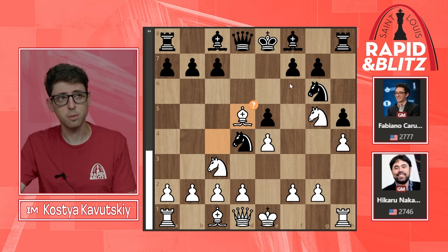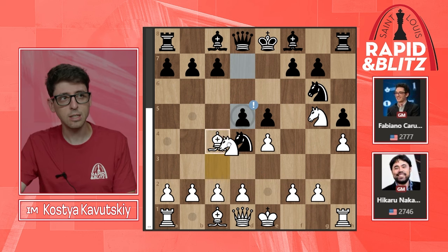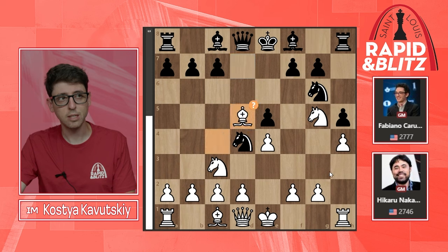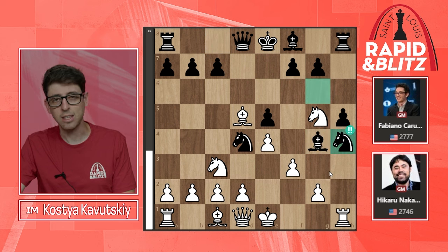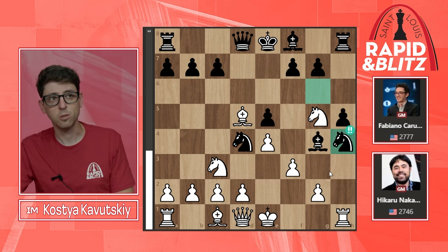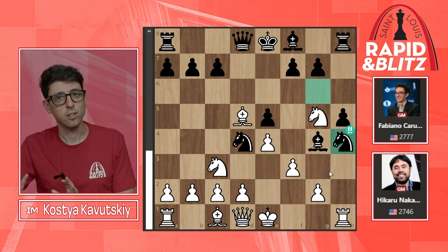Nakamura takes with the bishop; according to the computer, Nxd5 was the better choice. In the game we see Bxd5, and here comes Bg4 from Caruana, then f3, and now Nxh4 — just an absolutely ingenious shot and definitely the point of black's preparation. Based on the time usage, Caruana was spending a lot of time here.